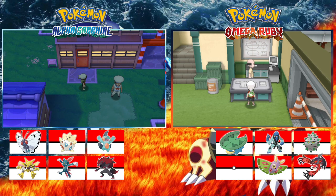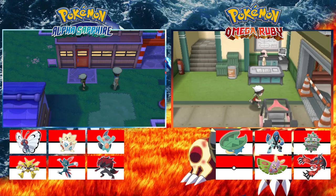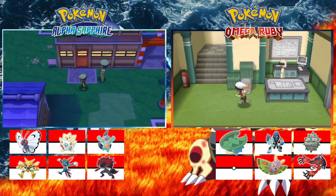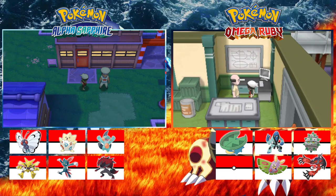Welcome back to the channel and to our rival lock on Omega Ruby with Nathan. We are not at the Pokémon Center like we normally are. We did have to cut a bit out because the video corrupted. We've just gone to the Slateport Shipyard to give the Devon Parts, and that is it.